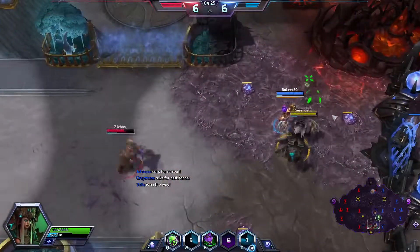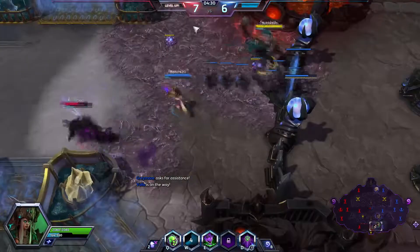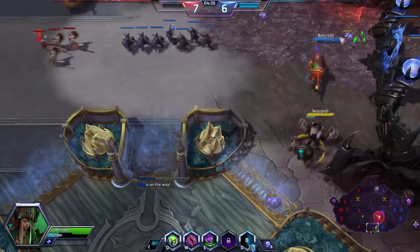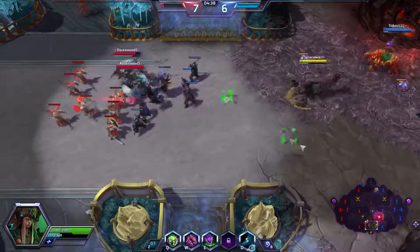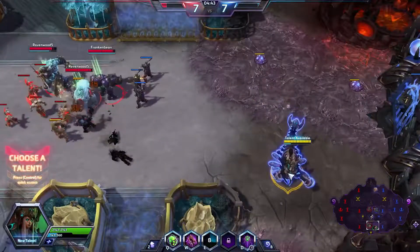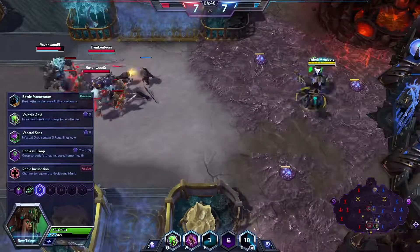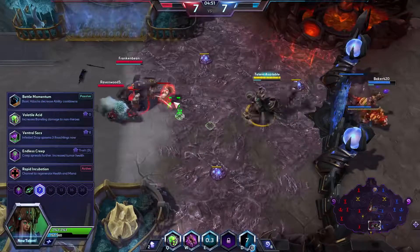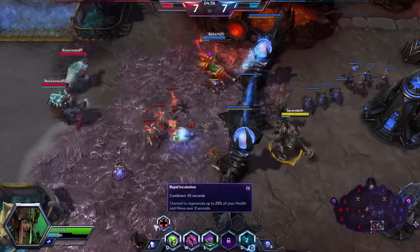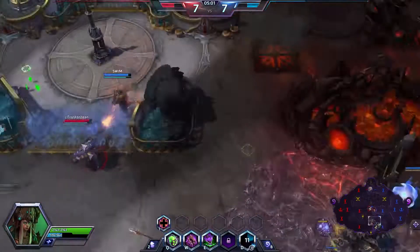The health of the hydralisks was reduced initially, but they do have a higher health regen per level. So the higher-level ones will pretty much get back to where they'd normally be. At this talent here, we're going to take Rapid Incubation — it's a 45-second cooldown ability that gives us some health and mana over time as long as we channel it.